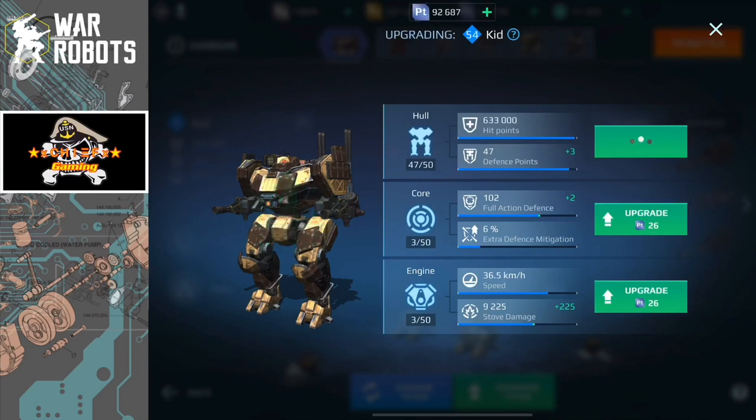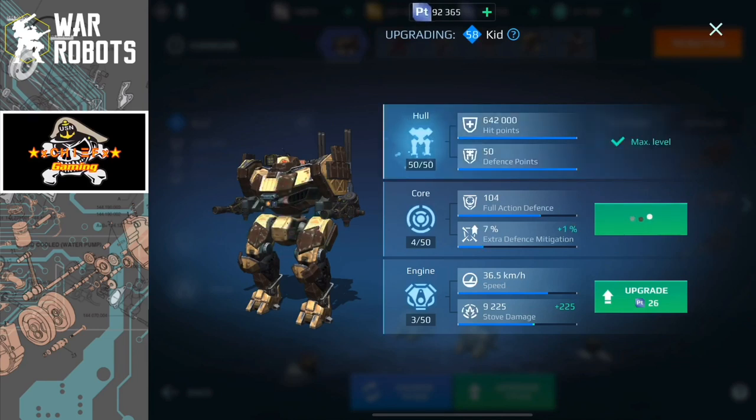Taking a look at The Kid specifically, there are three different areas of the robot to upgrade: the hull, the core, and the engine. With the hull, each time you upgrade you will either get an increase in health or an increase in defense points, which is like your resistance, and maxed out that goes up to 50.